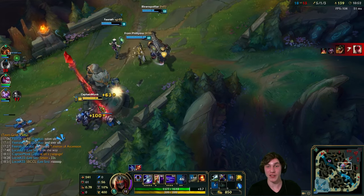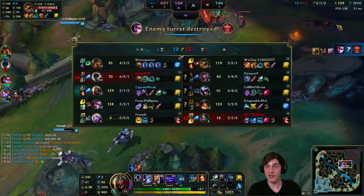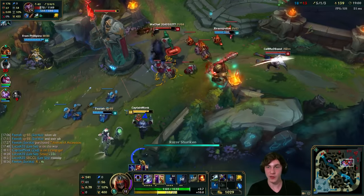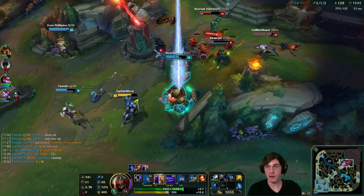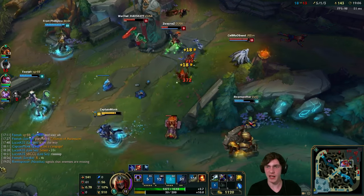We do have the mid turret for ourselves though, that's really great. Nice job team. Shaco's trying to go back. I'm going to pump another point in E here. Shaco just deceived, used ignite, then walked away on a not-so-low health target - this is looking kind of brutal.